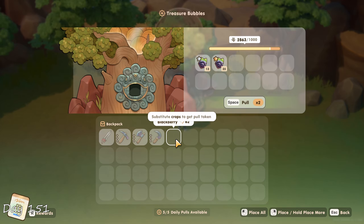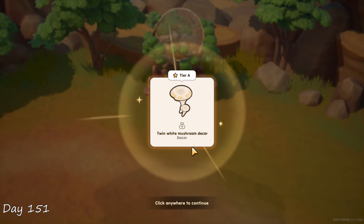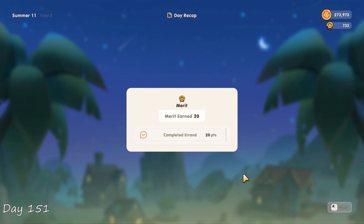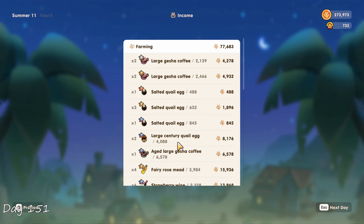I visited the desert to trade in some harvest at the treasure bubble for more mushroom furniture pieces — I do this pretty frequently so I won't be mentioning this anymore. I sold my first aged quail eggs today and it definitely paid off. Look at that — over 8000 gold just for 2 century eggs. That's insane.